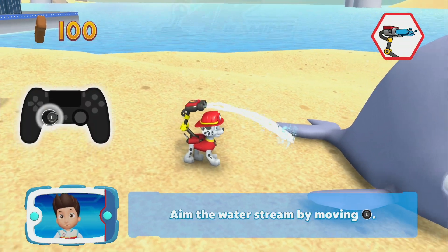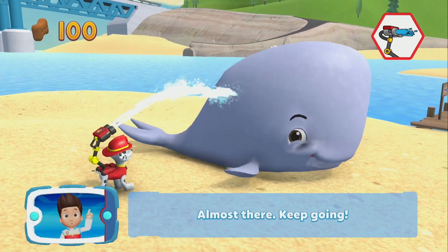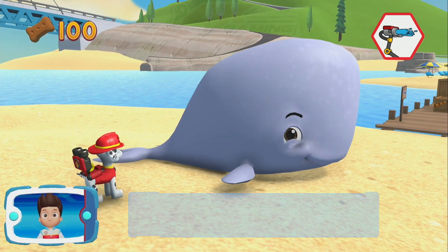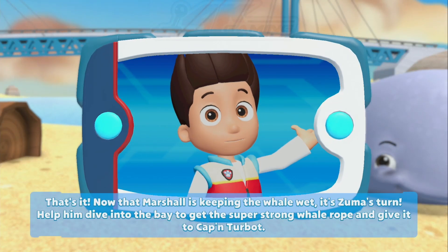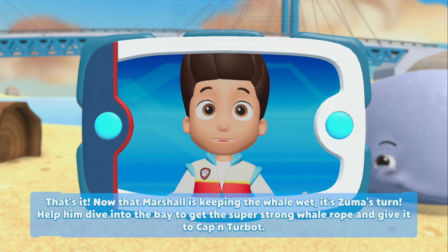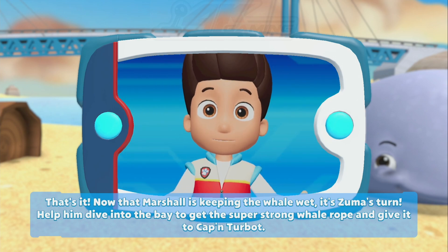Now Marshall can use his water cannons to keep the whale wet. Aim the water frame by moving the left stick. Almost there! Keep going! That's it! Now that Marshall is keeping the whale wet, it's Zuma's turn. Help him dive into the bay to get the super-strong whale rope and give it to Captain Turbot.